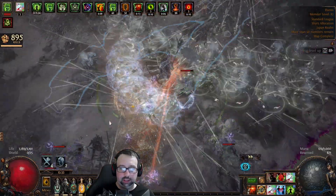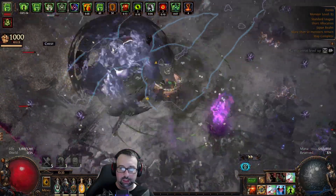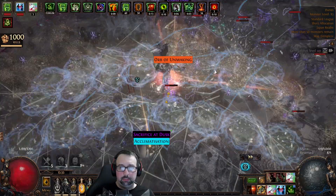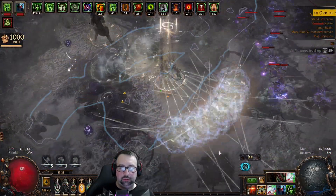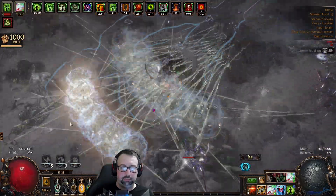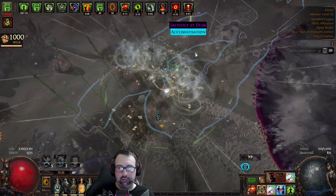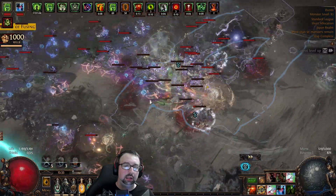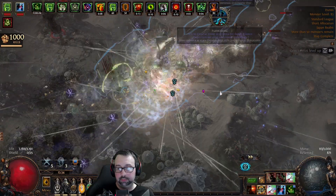This is just fabulous at clearing Breach, especially for the caliber of gear. Breach can be a little tricky because you quite often leave a lot on the table if you're not able to get those projectiles out there to hit on the edges. But even though things die over time, the Breach monsters have so little health generally — they really do get some pretty good clear on Breach with this build, even in Delirium here.